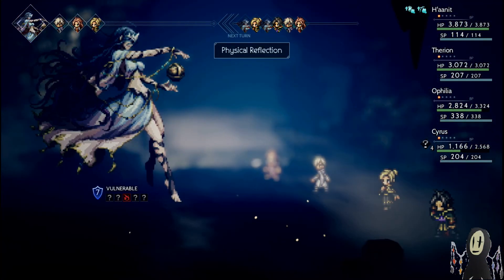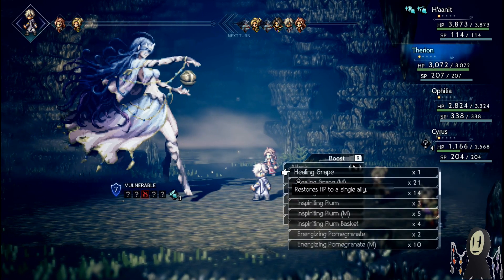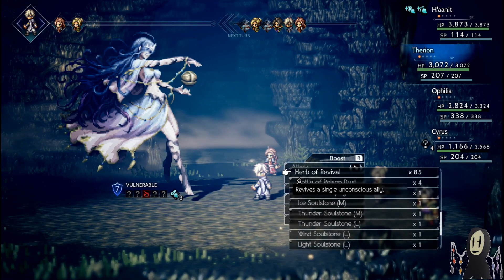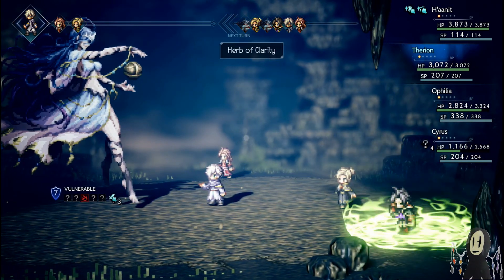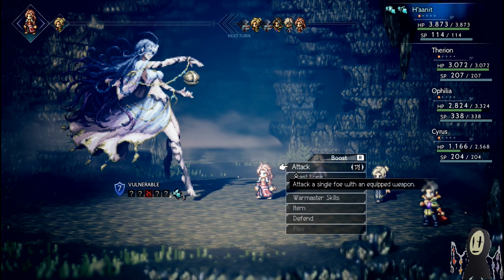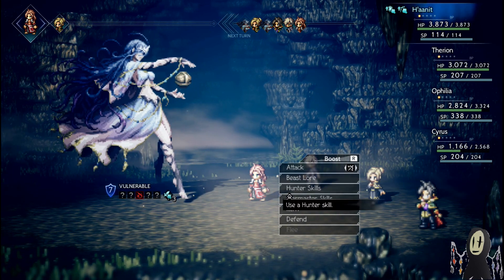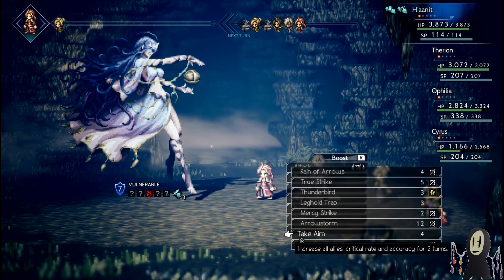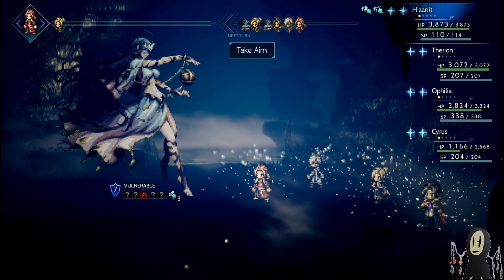Cyrus is already starting off with Confusion, which is great. We have ourselves a Physical Reflection, meaning that my option of using Warmaster is going to be a little bit difficult. This buff does go away once you inflict a Break Guard on this enemy, so that's going to be okay. We'll quickly use this Herb of Clarity and switch back over to Hanit. This particular enemy has a weakness to Fire, Ice, and Sword, but Sword will be unavailable to us right now. This is going to be a really, really tricky start — honestly the worst start we could have for a fight like this.